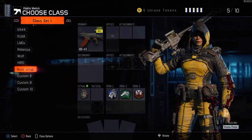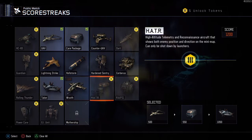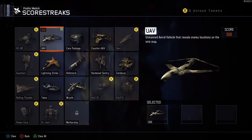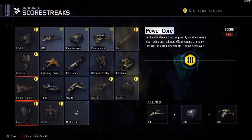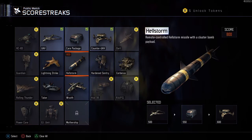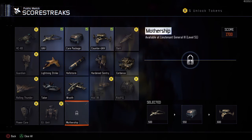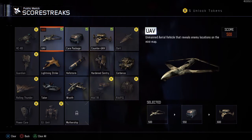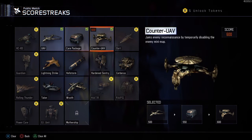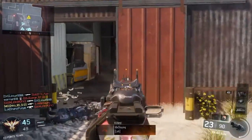We're going to get into killstreaks now. We're going to take everything off and go with UAV, Care Package, and Counter UAV — these are the main things you're going to need. UAV reveals everybody on the map; the other team is going to shoot it down but that's okay as long as you're helping your team. Care Package can give you any killstreak in the game. Counter UAV keeps their radar messed up to keep you guys moving as swiftly as you can.